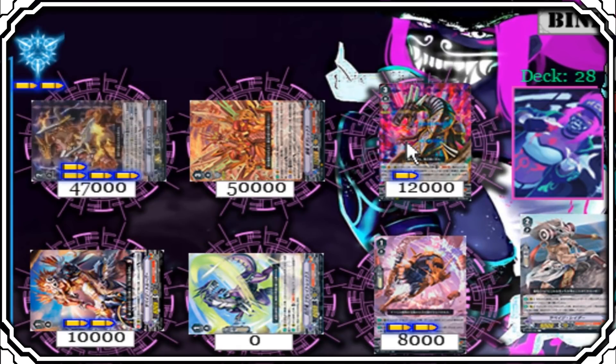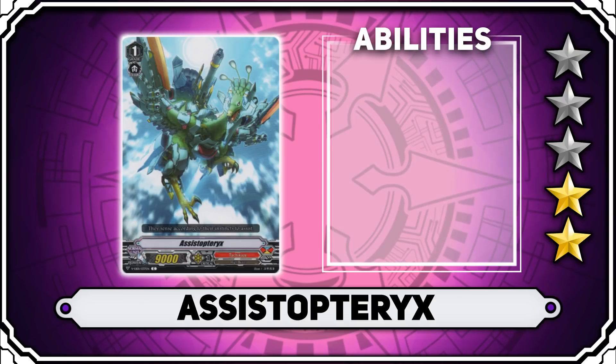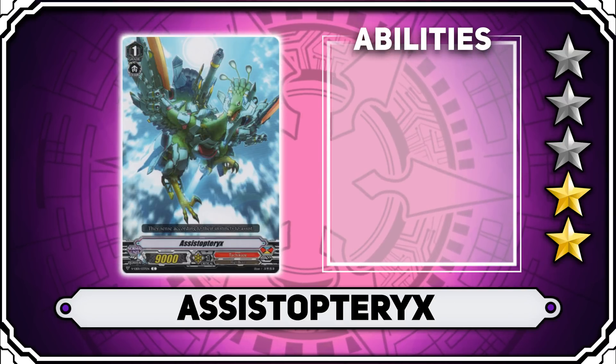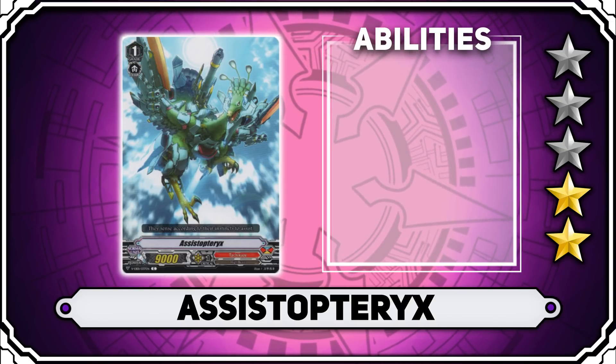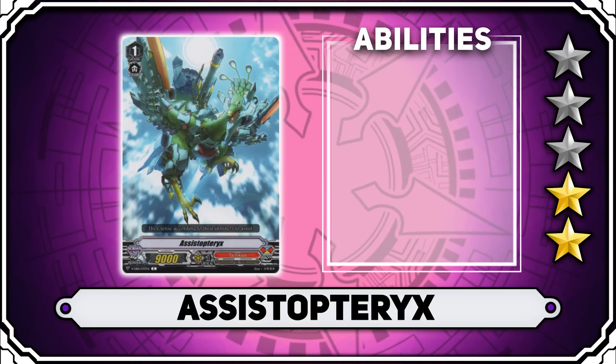To understand that, let's take a look at some of the cards, starting with the grade ones as always. The first grade one is Assistoteryx, the vanilla 9k attacker — however it doesn't have a guard. I'm giving this 2 stars just because this clan is fairly aggressive, and despite not having that shield, the extra attack can sometimes be useful. It's not as bad as it is in other clans, so I'm going to let it pass.